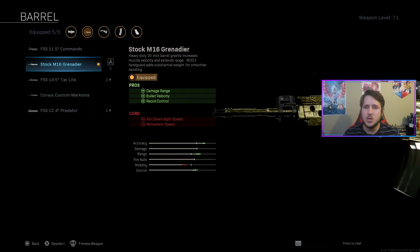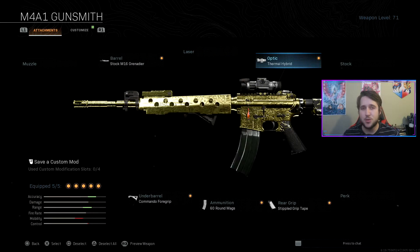First, you're going to put on the Stock M16 Grenadier, which helps with your damage range, bullet velocity, and recoil control — all very big things when it comes to Warzone. Next, I put on the Thermal Hybrid scope. This is completely up to you. I always run some kind of thermal on one of my guns, and the hybrid is great since you can just switch to a regular reflex sight.